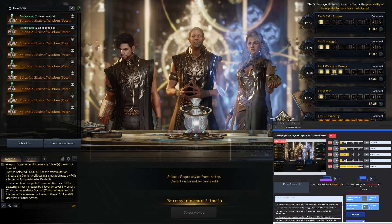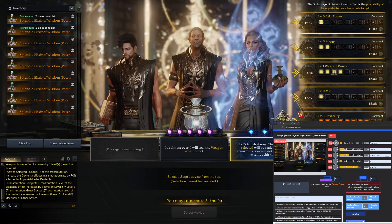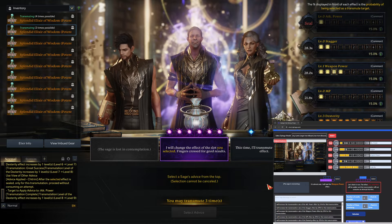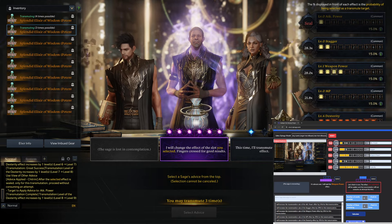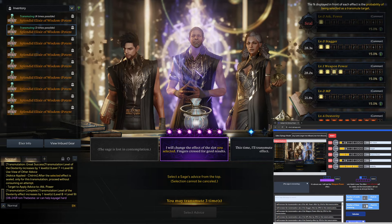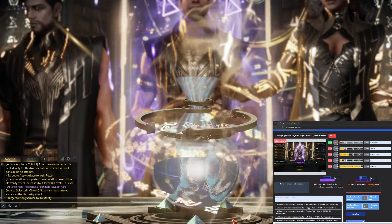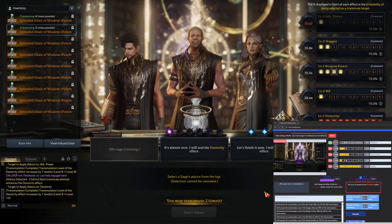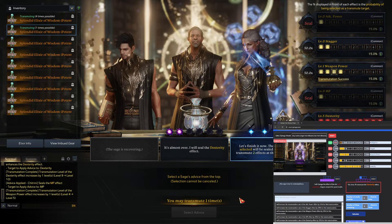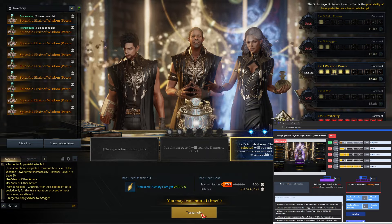It probably wants me to re-roll for the free transmute, which we got. It wants me to seal attack power, which is fair — you're not going to roll either MP or attack power. I pretty much already know what it wants me to do — it just wants me to sit blue the whole time. If we get two great successes we get a 5-4, that's what it comes down to.